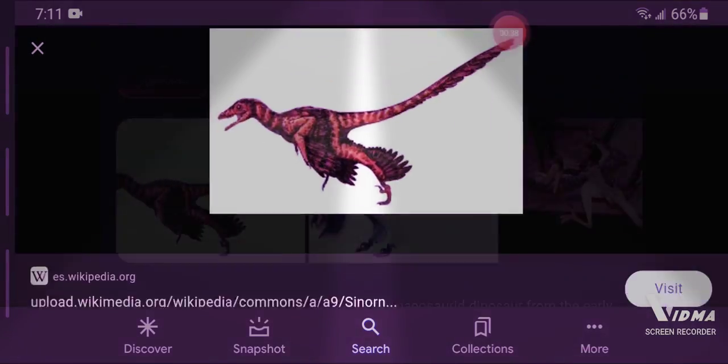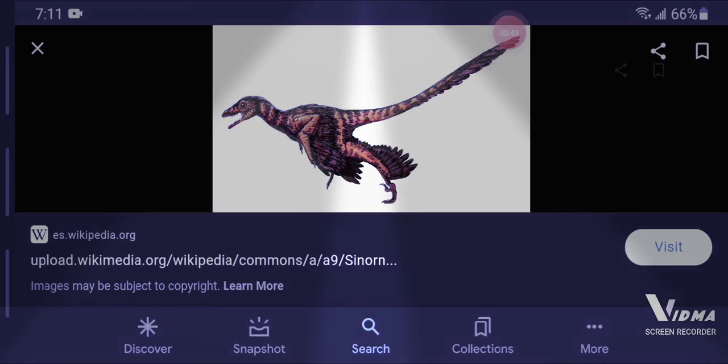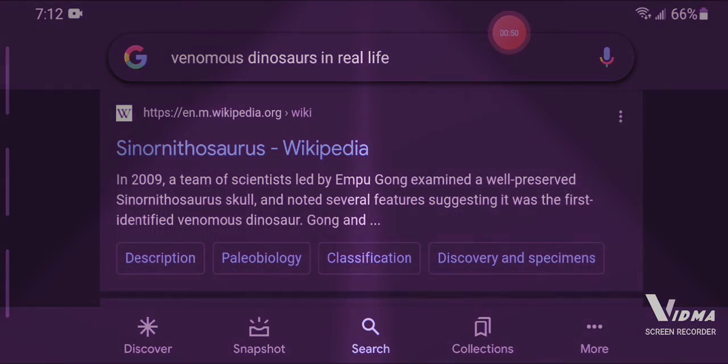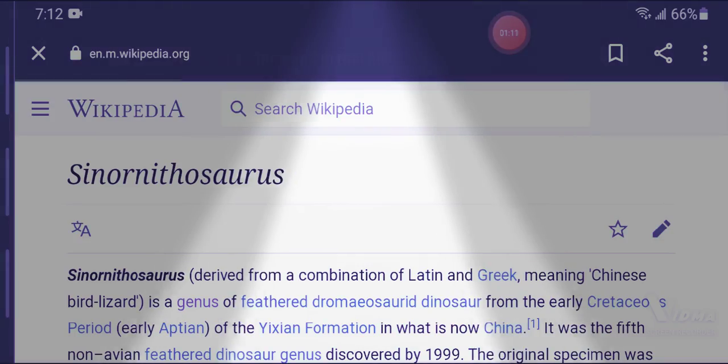You're probably wondering what this cute dinosaur's ability is — well I'll show you in a second. Cyanothosaurus is actually venomous. They have a venomous bite that they used back in the dinosaur days to take down their prey. So if Cyanothosaurus got added to the game it would probably be in its own group, because I can't think of any other venomous dinosaurs other than Cyanothosaurus.